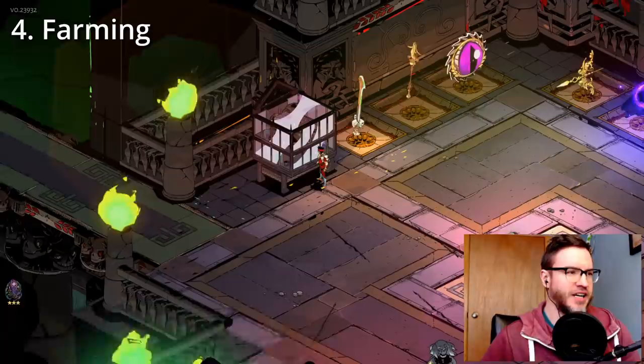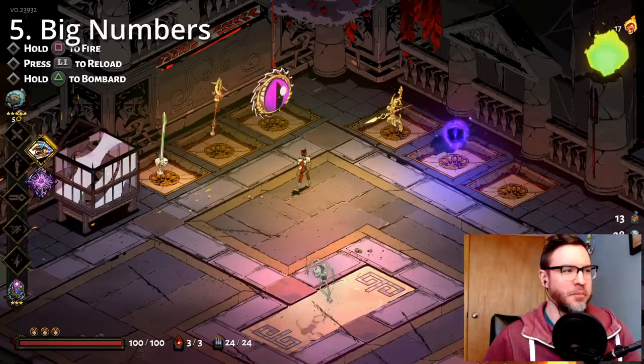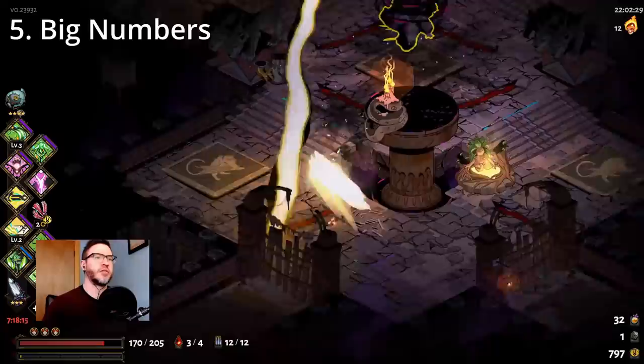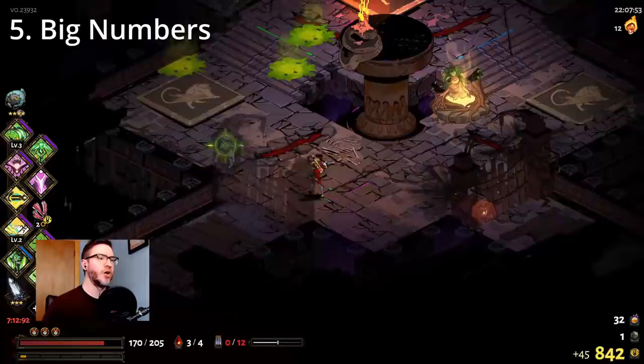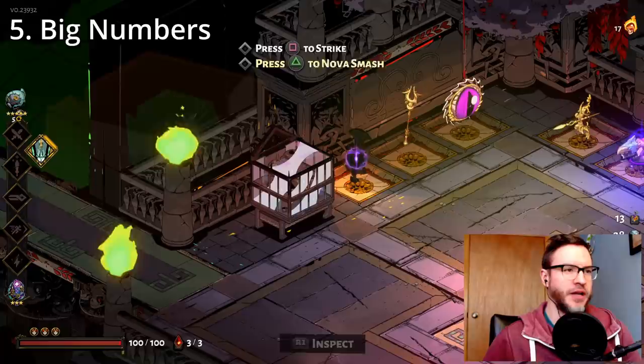The final type of run I like to do is the big numbers run — where you're trying to get the biggest four-digit damage number you can find. I think the biggest I've ever found is in the 4k range, and that was with the Hestia aspect rail. What you typically want to do is find some way to get crit. Crit is essential and can be found primarily with Artemis, but there are also some weapons that give you crit.